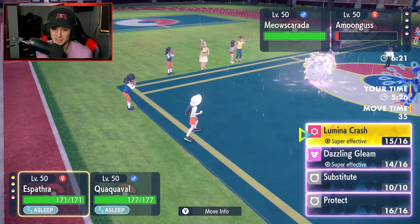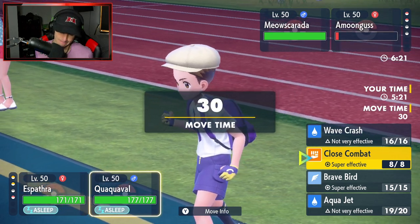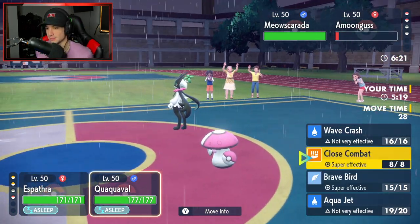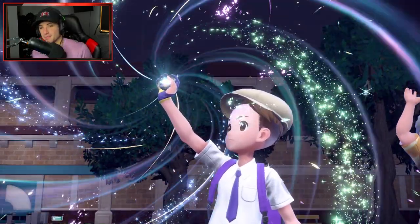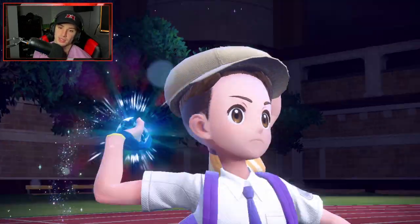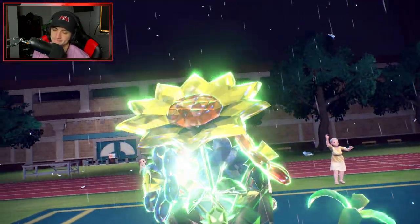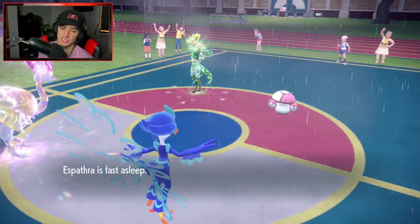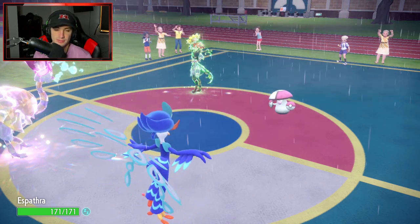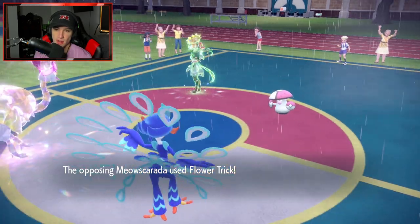There's the Terastallization from our opponent - is it Grass? Is it Dark? It's Grass! Flower Trick was probably our play but we're asleep anyway. Meowscarada definitely takes out Quaquaval - I probably should have Aqua Jet just in case we could've gotten a turn to wake up. Flower Trick flies - bye bye Quaquaval. I'll catch you when we win this battle, this one's for you! Clear Smog comes out and takes off my Speed Boosts. I've got another one cooking - here comes Amoongus!